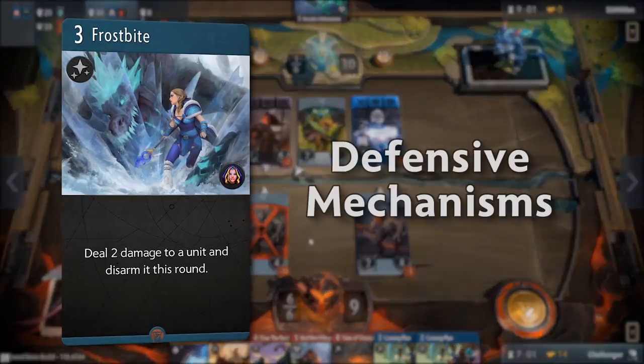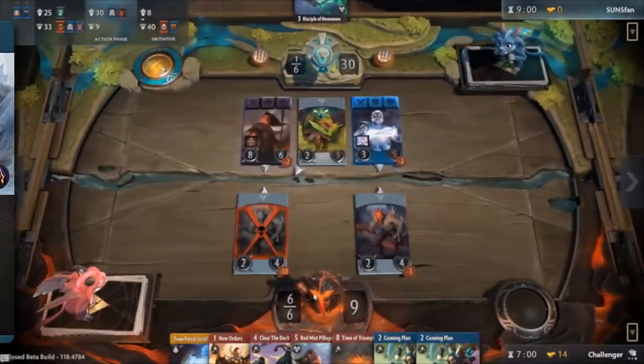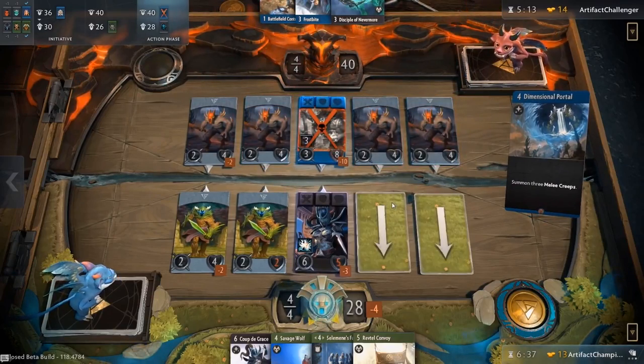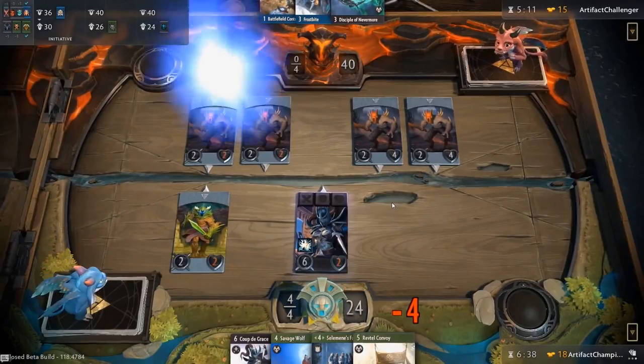With all these damage types in the game, Valve has also implemented a series of defensive mechanisms to slow down the pace of the game and introduce more counterplay options to decks that focus on being aggressive and rushing the enemy down with one or many units. Each mechanic has its strengths and weaknesses and makes Artifact all the more interesting.